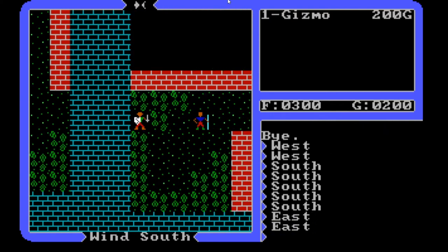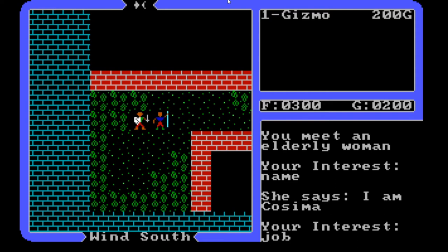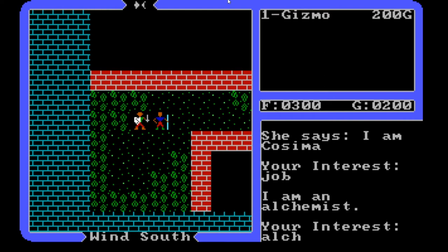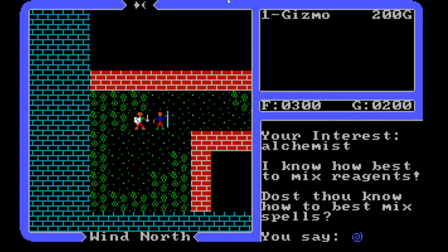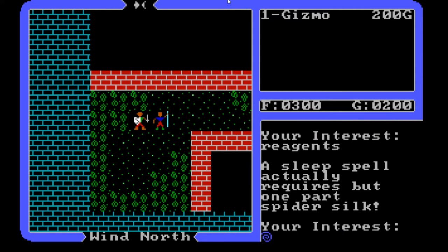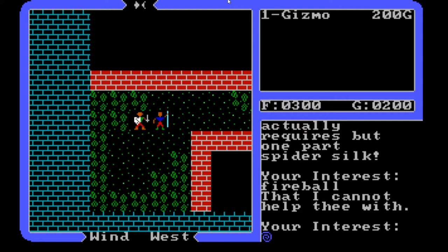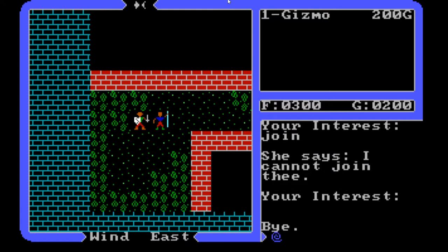There's an elderly woman — I am Kosama. What's your job? An alchemist. 'I know how best to mix reagents. Dost thou know how to best mix spells?' I say no — I'm wet behind the ears as a mage. 'The secrets are in the reagents. A sleep spell actually requires but one part spider silk.' Interesting. She cannot join me.